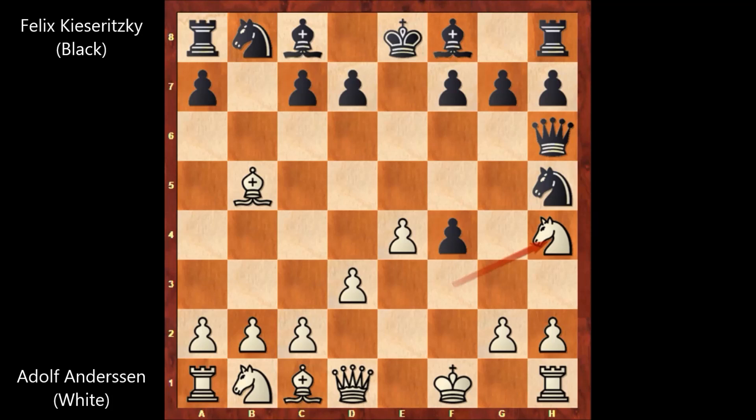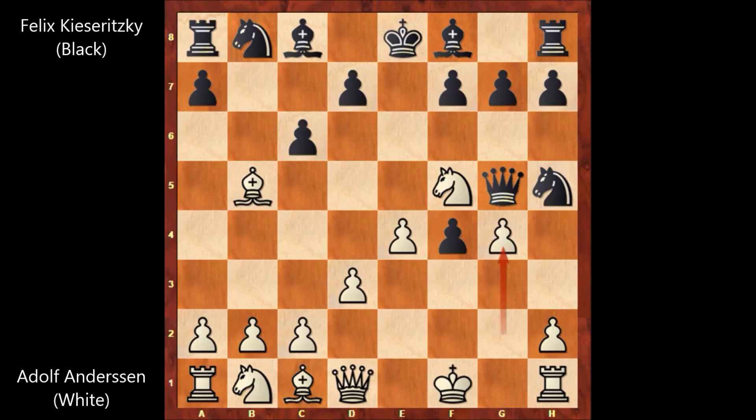Andersen played knight to h4, blocking, but queen to g5 — attacking the knight and at the same time attacking the bishop. Andersen played knight to f5, c6 attacking the bishop, g4 attacking the knight, knight to f6. It looks like Kisaritsky is still attacking the bishop. Maybe white needs to defend the bishop, but Andersen played rook to g1, sacrificing the bishop.